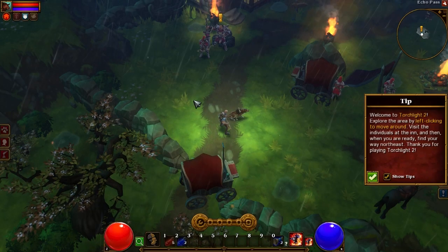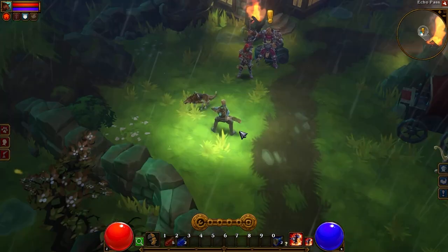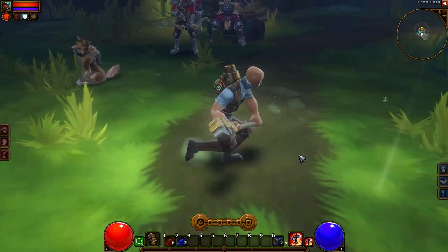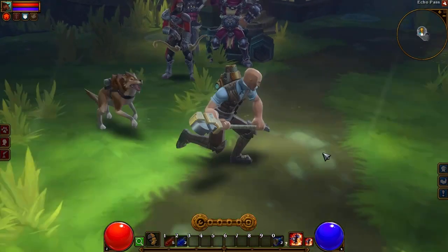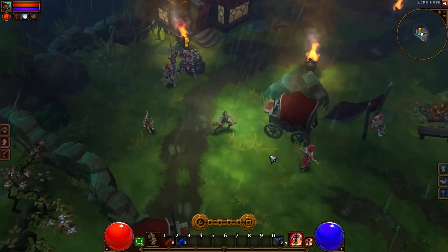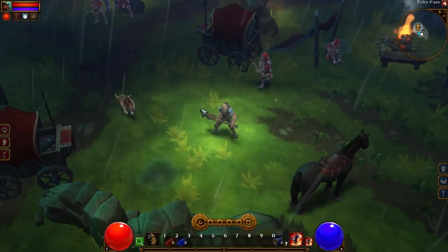We're going to skip this cutscene because that's not what we're here for — we're here for playing Torchlight 2. As you can see you can zoom in nice and close to get a look at your character. Obviously we're going to zoom out a little bit. I don't like to be as far out as the interface allows; I prefer to be a little bit tighter in. Let's give you a quick basic run down of the interface.